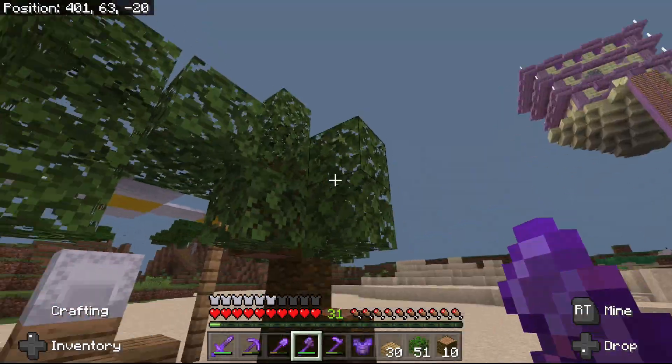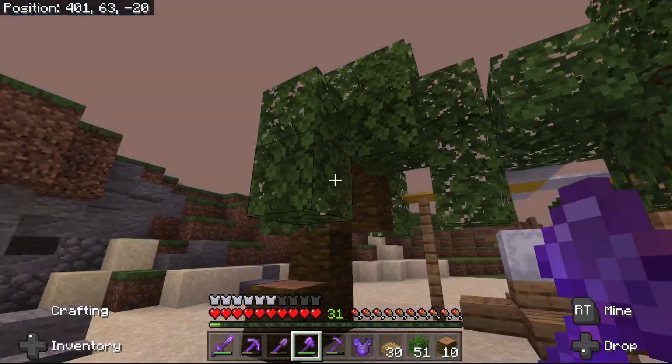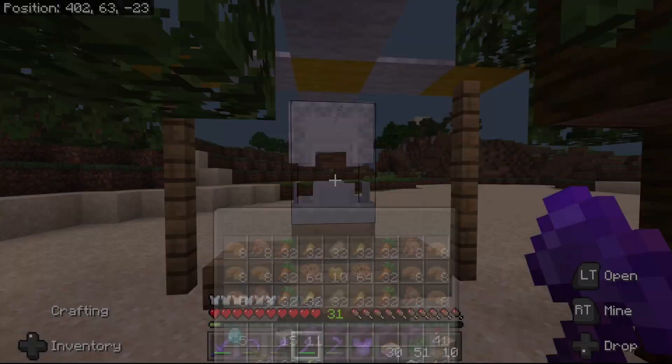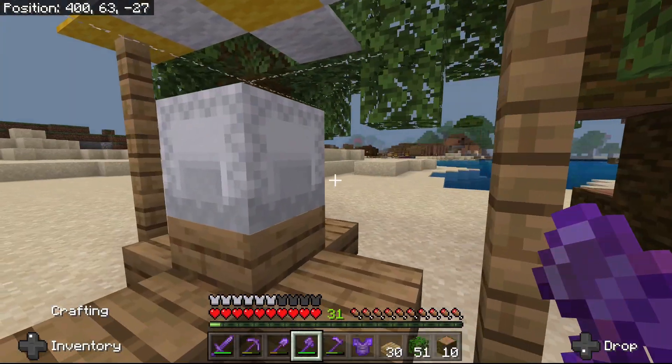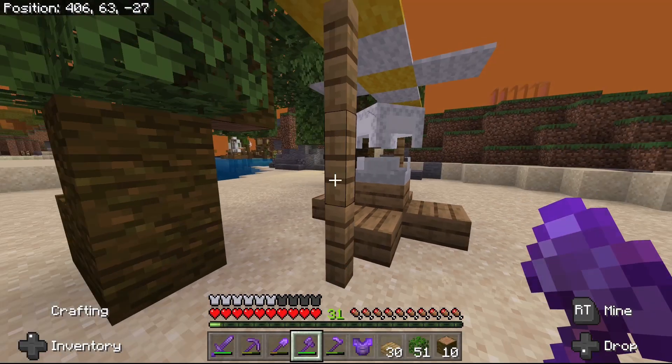And there we go — now we've got another palm tree, pretty much identical to the other one. It's kind of like a nice little archway that you can walk through and then come check out this shulker box. I think I'm going to charge 15 diamonds for this shulker box because it's a lot of food and it'll last you a long time. Let's get that pricing down.